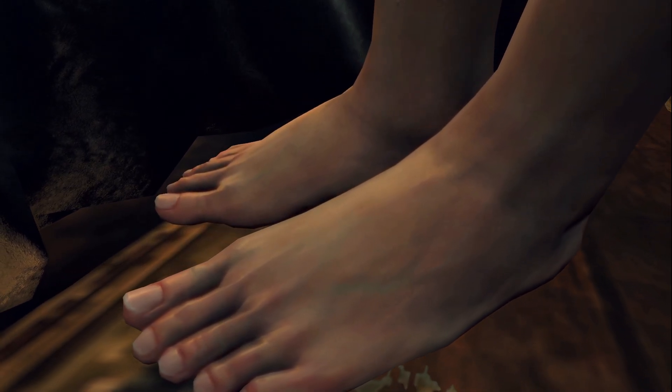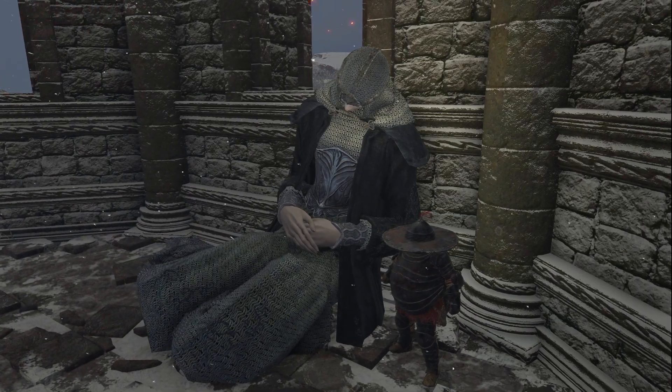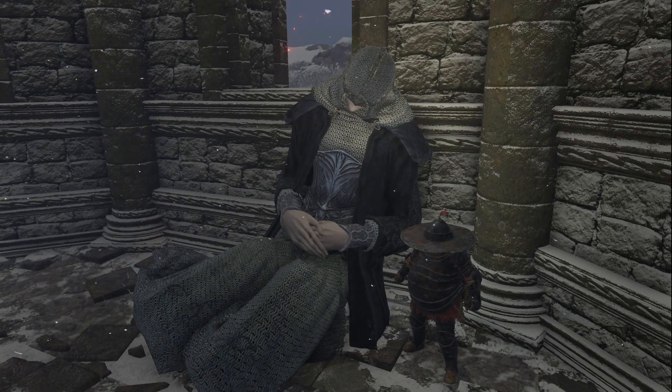Fia is a popular waifu amongst the community with free hugs, very pretty feet, and a fully modelled crotch which I can't show for fear of YouTube smiting me down. But she's got several simps guarding her and she causes Death Blight, so... B-tier.